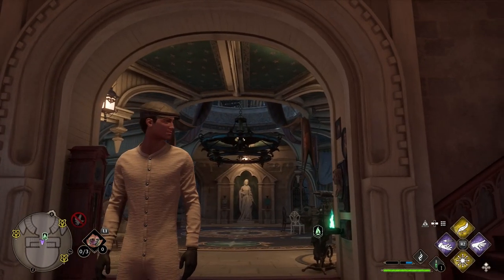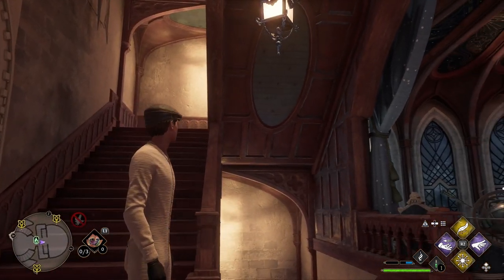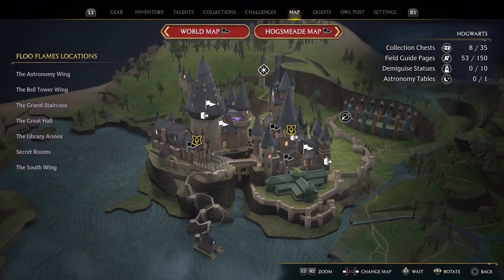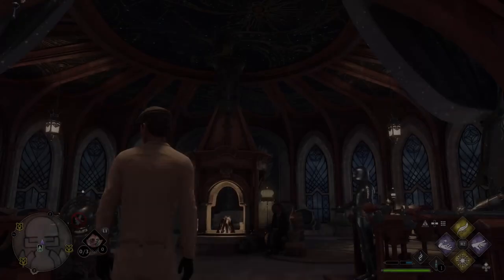Now for a nice quality-of-life tip which might be fun for exploring: there is a time of day system and certain areas will have completely different vibes based on whether it's day or evening, so you may want to explore at different times of day. Certain missions do require specific times of day, and the mission start marker will have the ability to wait there. But what's easy to miss is that you can wait anywhere — if you're in the map, you can see the icon at the bottom, just click the analogue stick and wait to change from day to night or vice versa.